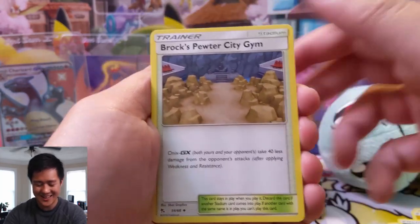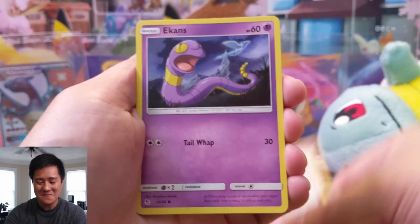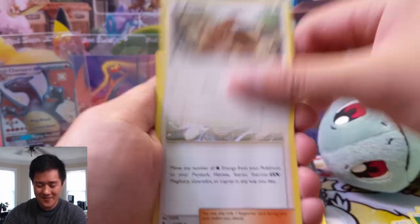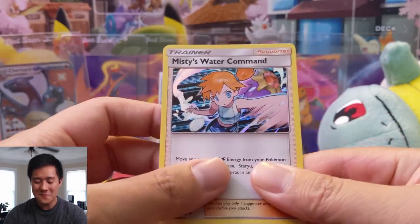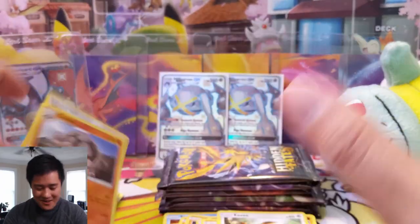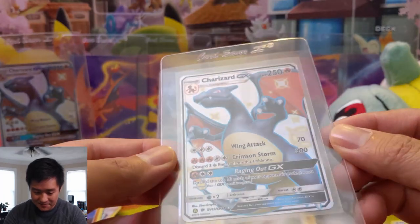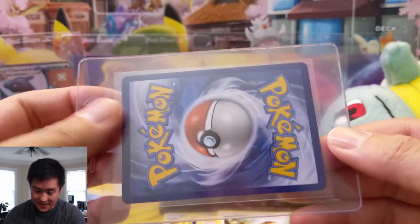I can't focus — Geodude, Jigglypuff, Ekans... Geodude, Cubone, Eevee, Misty's Water Command, and then Golem. We don't need anything else in this box! Oh man, the back looks good — looks pretty centered. Oh! Guys, do me a favor — hit that like button, we got the chase card!